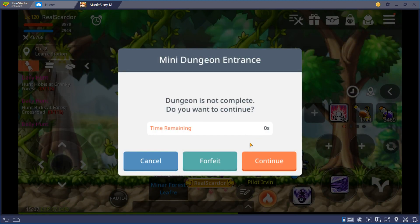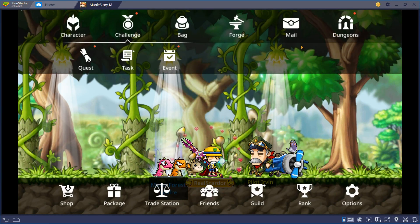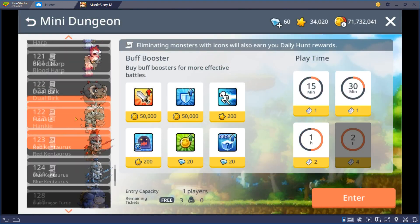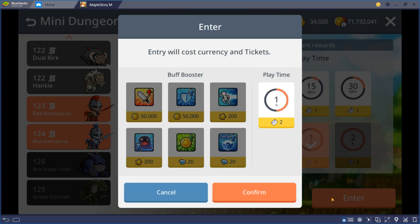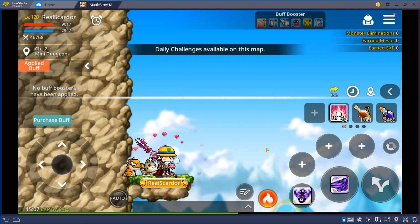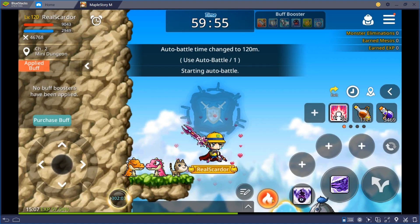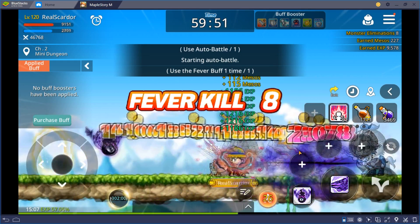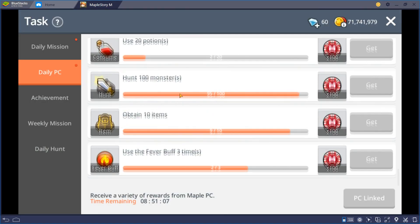What I'm showing right now is how you can get reward points very easily. Basically MapleStory M has this thing called auto-hunting, and if you activate that you can basically have the game gather the points for you while you're doing something else. I'm running the game here in BlueStacks on a PC — I'll provide a link to where you can download BlueStacks if you want to run it on your PC.